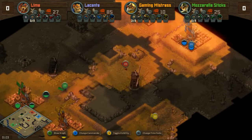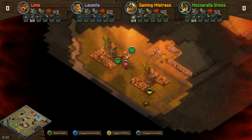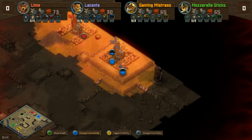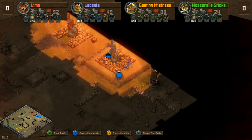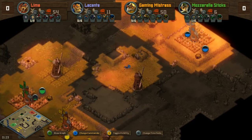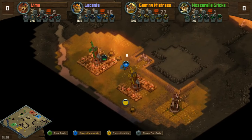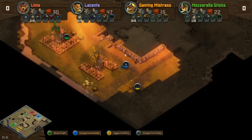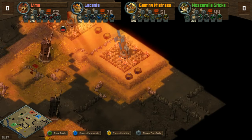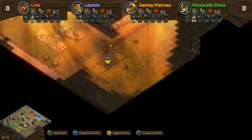All players are going up to seven farms. Gaming Mistress has gone for six farms into squirrels, Lima has just put down his first squirrel warren, and now Mozzarella's at six as well. So we're seeing a slightly more standard seven-farm-into-warren opening as opposed to Gaming Mistress's earlier, more aggressive six-farm warren. I noticed she did a similar thing last time — perhaps it's something she planned with Matza. I do wonder if we're going to see the skunk again on this flat map.